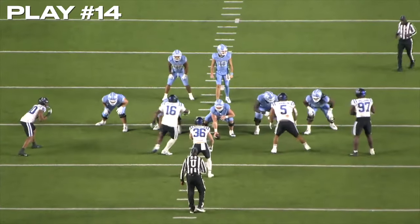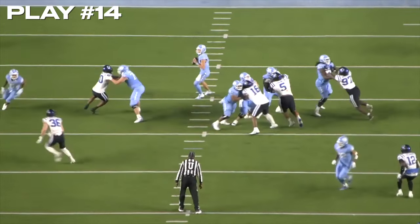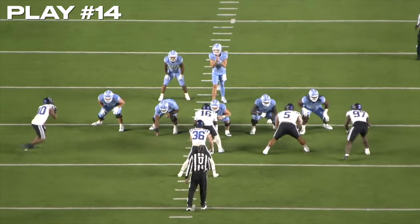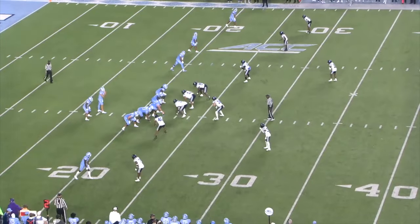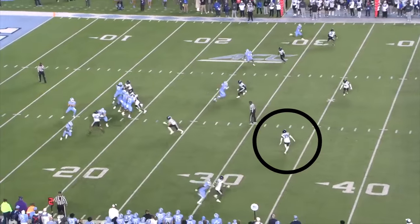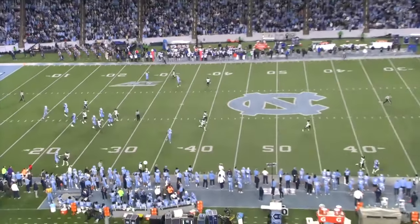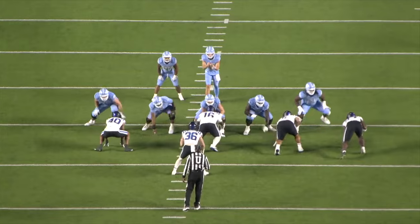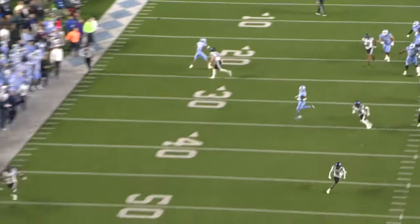We'll stay in the same game for play number 14, late in the fourth quarter, UNC down three points with a second and long. North Carolina comes out in a three-by-one formation, and again Maye is going to target the one-on-one matchup at the bottom of your screen. Ball is snapped, Maye stares at the safety, causing him to step over, leaving one-on-one coverage on the go ball. Maye rips this pass perfectly in stride to his receiver before he goes out of bounds. Great deep ball accuracy here from Drake Maye.